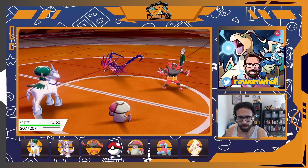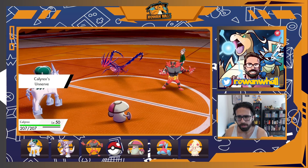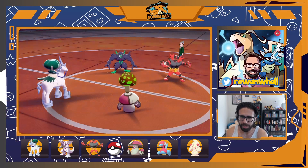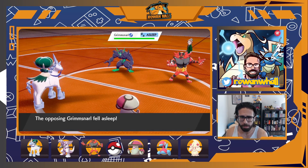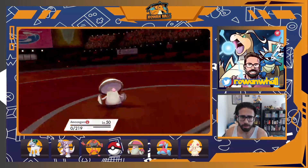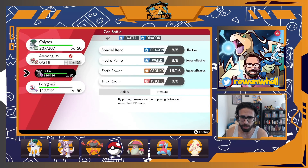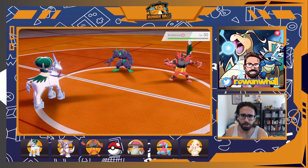We get Calyrex in. They swap out Eternatus again — all signs are pointing to it not having Protect, and honestly it's not all that useful in a Trick Room matchup; maybe they should have even left it at home. They allow their Grimmsnarl to go to sleep again and go for Flare Blitz into Amoonguss, which gets the KO — but that just gives me a free switch-in for Palkia. Now once again I have both restricted Pokémon under Trick Room with only one turn used.